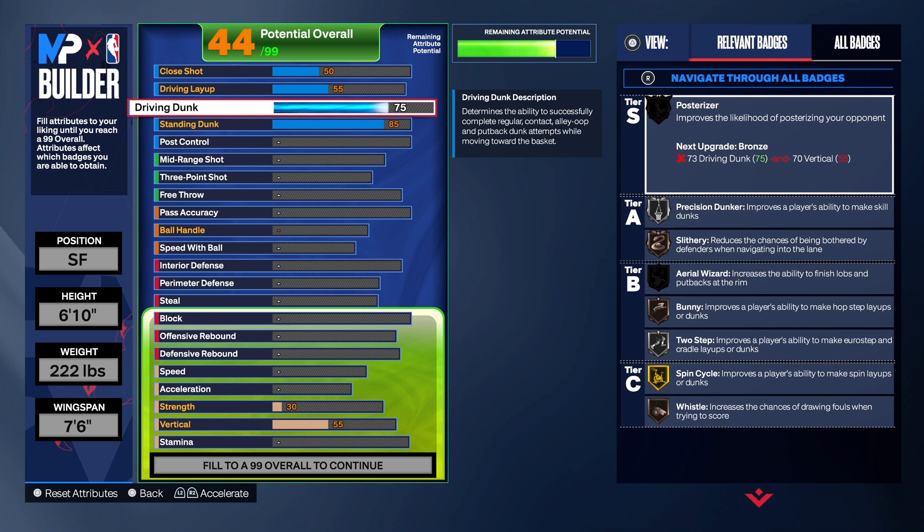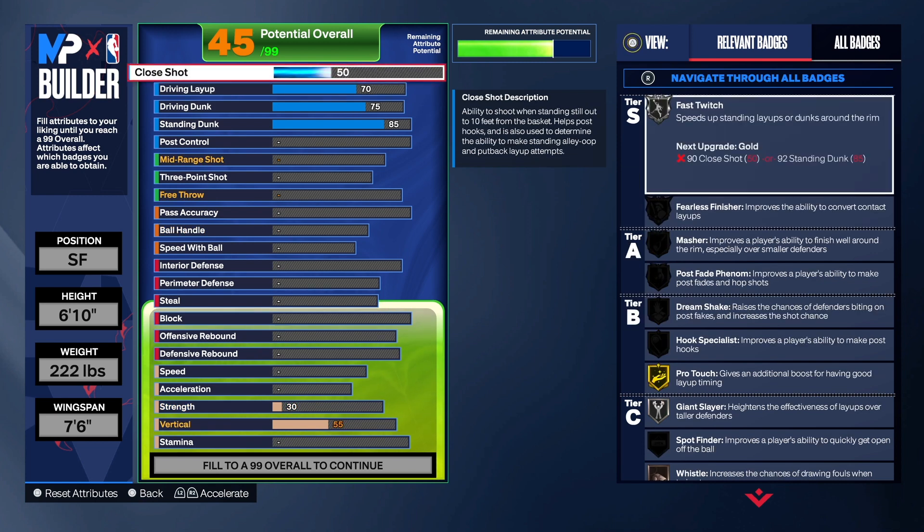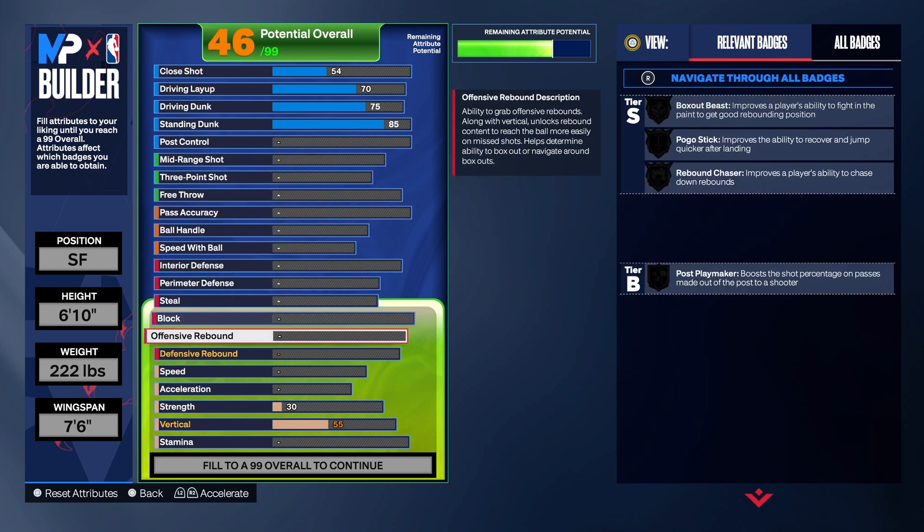For the driving dunk, we're gonna take that to a 75. You don't need that super high. You still get posterizer and some other badges too. As far as the layup, we're gonna take that up to a 70. Not too much on that. The close shot is going to go up to a 54, so we're okay with that.